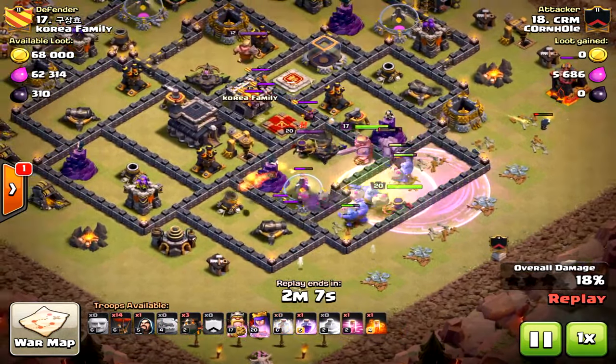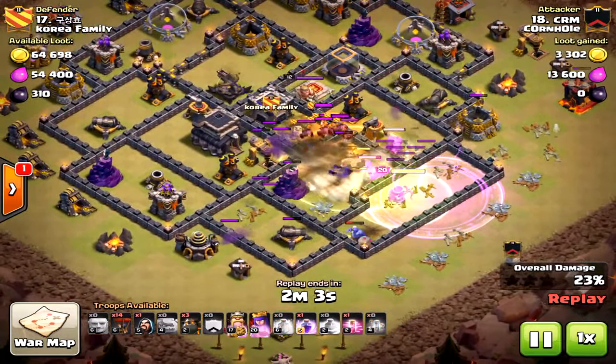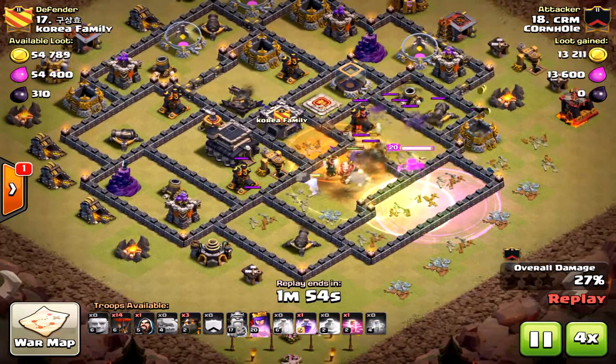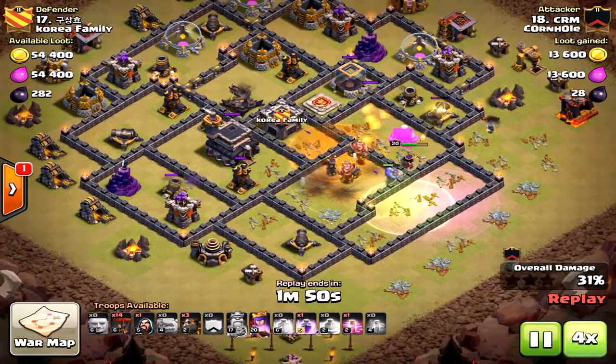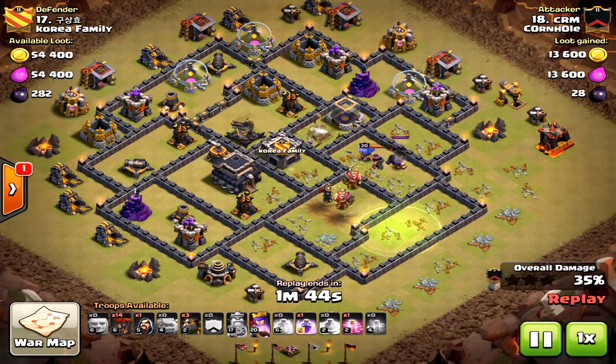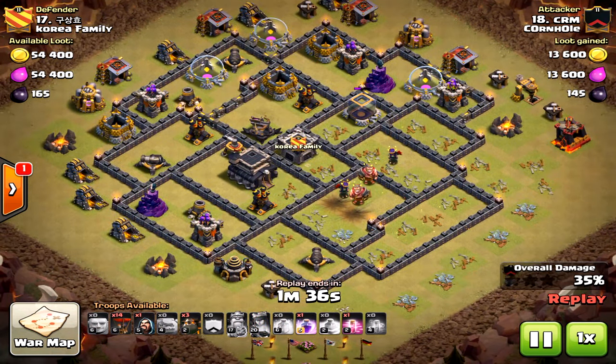When you place the rage, make sure you place it in front of your troops because they plow right through and go fast — you don't want to place the rage behind them. If he pressed the rage just a little farther north, his bowlers would have done more damage, and the king and queen would have done more damage and taken out a lot more. At this point, three air defenses are left — this is a hard follow-up attack.